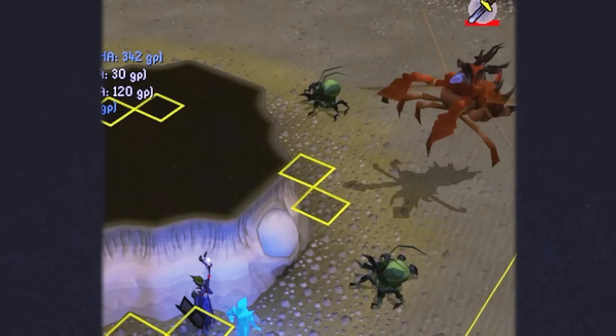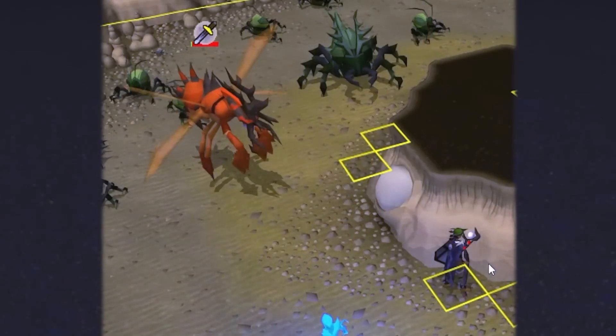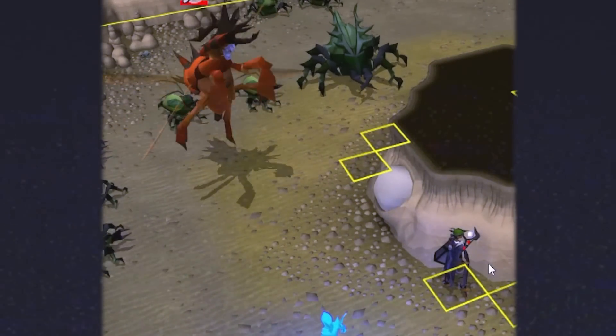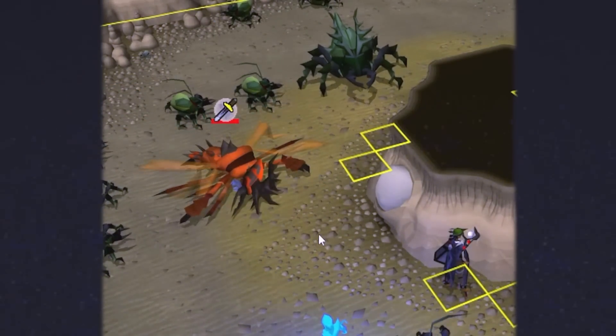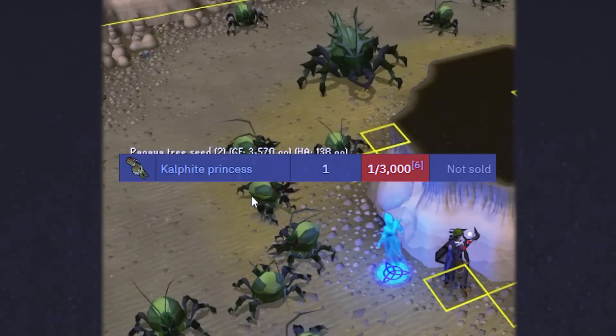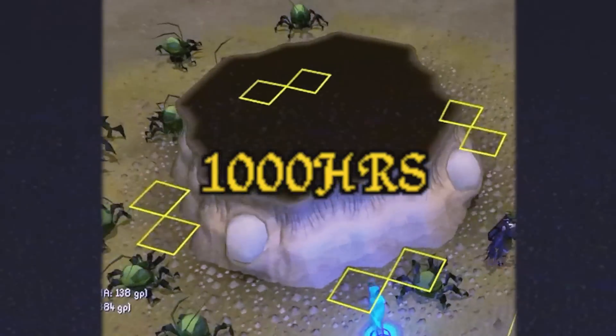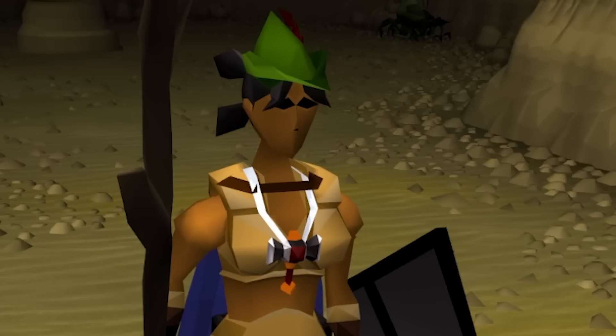After a few more solo kills, I decided we really had to work out a way to make these kills faster. I was averaging around 3 kills per hour, meaning the Kalphite Princess — a 1-in-3k drop — would probably take me about a thousand hours just to get on drop rate. I don't have that kind of time.